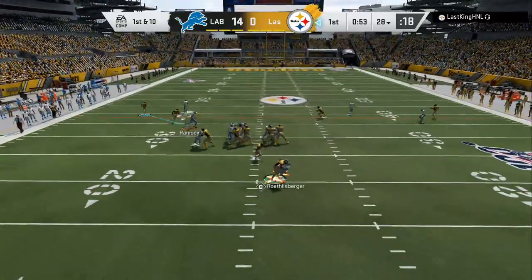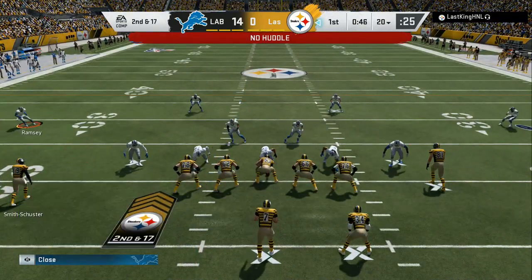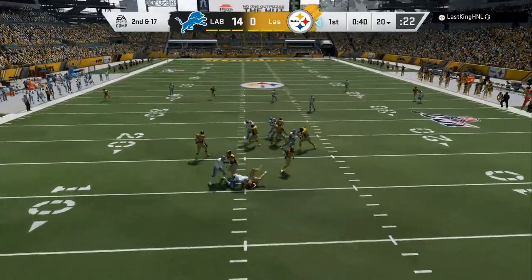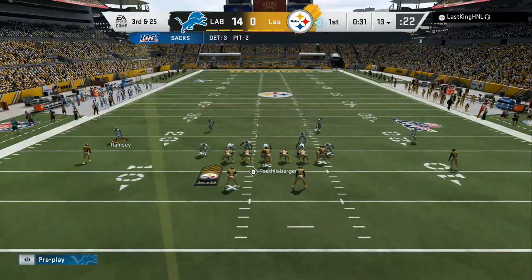This becomes a pretty important drive — nowhere to escape, and he goes down. Brian Burns coming in hard there on the blitz, gets him seven yards behind the line of scrimmage. Roethlisberger tries again after the sack, and Brian Burns picks up his second sack of the afternoon.